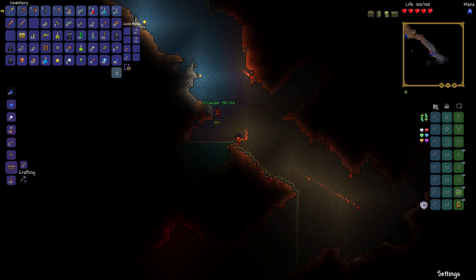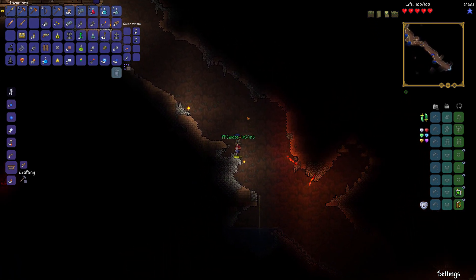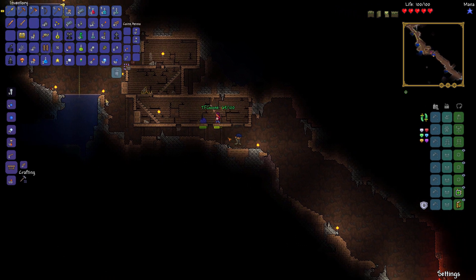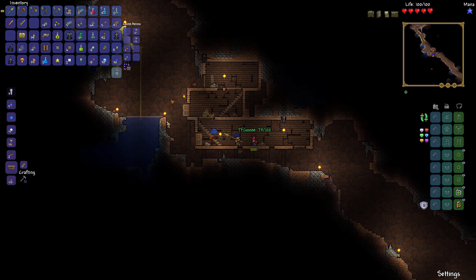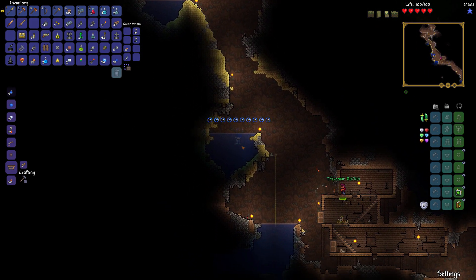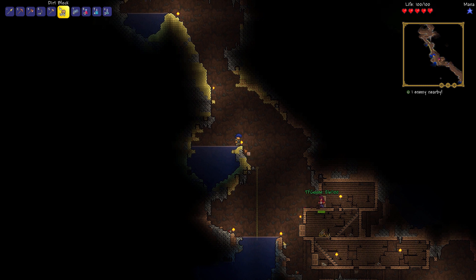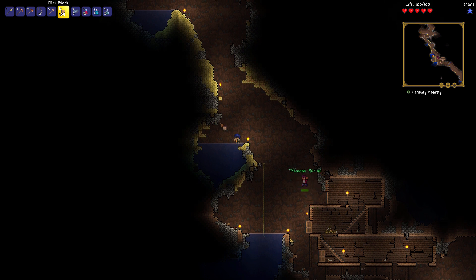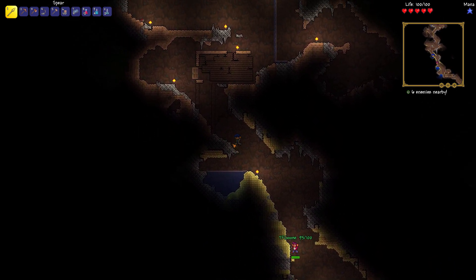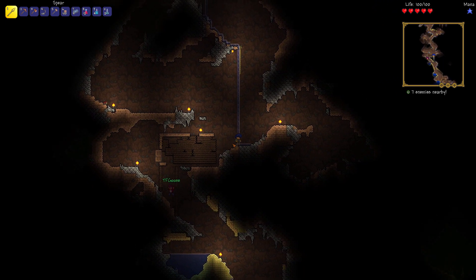We're going into the ice biome — I don't think we'd like to be here right now. Not the underground ice biome. Yeah, underground ice is just death waiting to happen, so let's not do that right now. I know we have an above-ground ice biome right next to our house, which is great. See, you can get him a couple times with the spear — did-did-did. That's what I said. I need to build a platform. Red pressure plate — awesome.